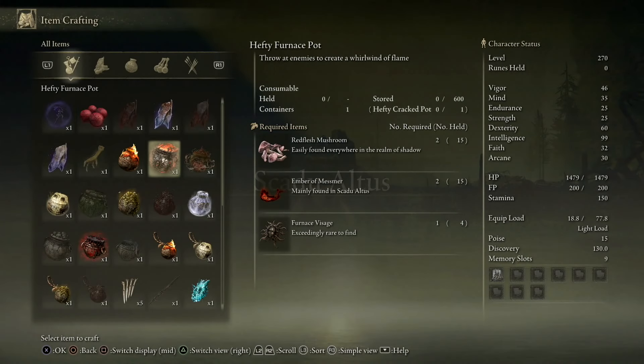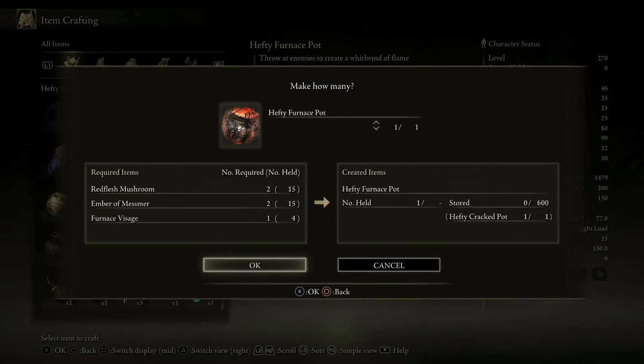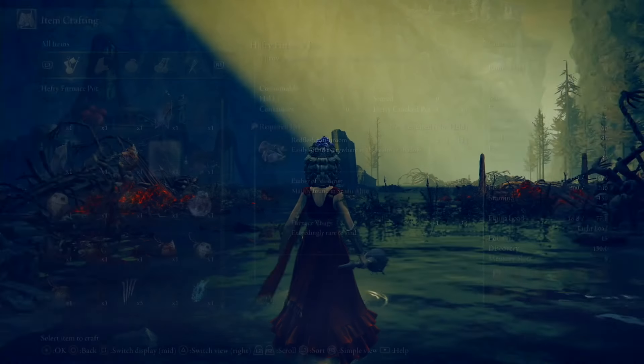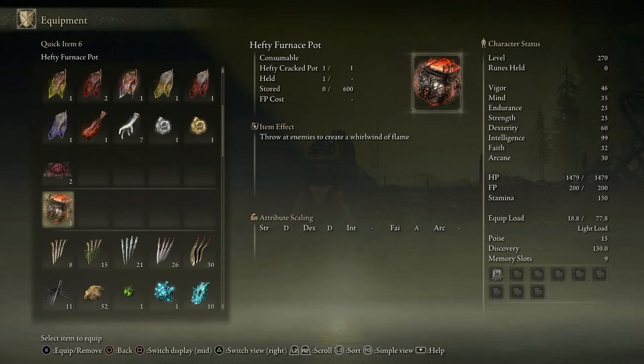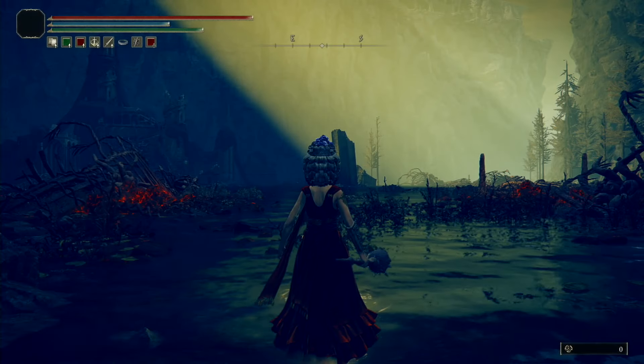From here we're going to craft one of the hefty furnace pots using the cookbook we just got, and equip it in our hand because we're going to use this item right away.